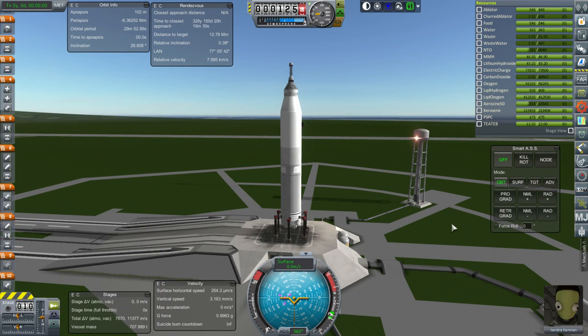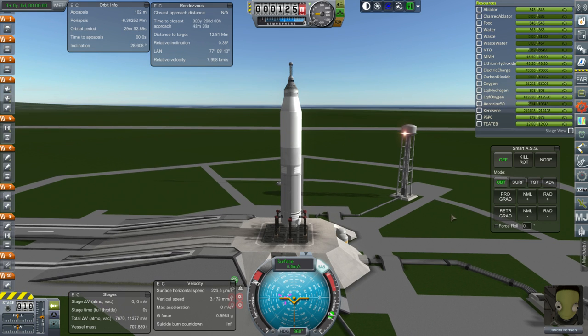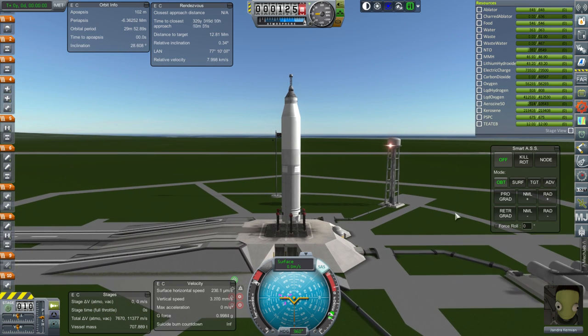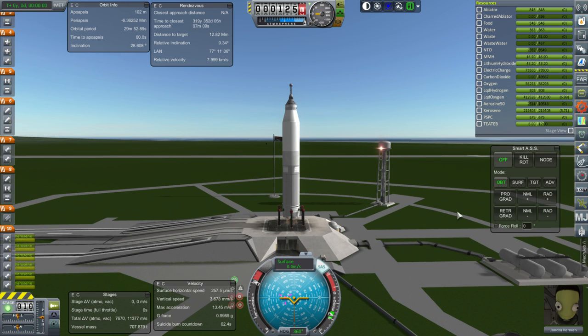Here we are with the Orpheus spacecraft on the NECO 606 with Jandra Kerman, a new pilot who will hopefully get some experience. We are not going to be using KOS because this is a NECO rocket — I reserve KOS for the Fiji rockets. We are lined up and thankfully it is a daytime launch. Ignition, and launch.